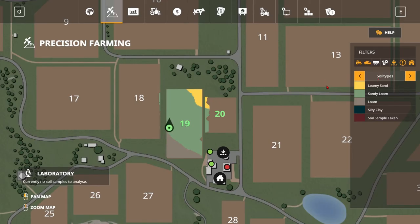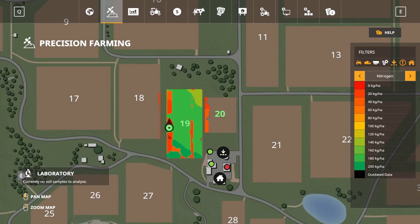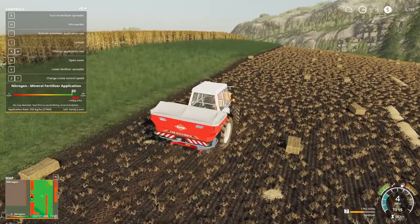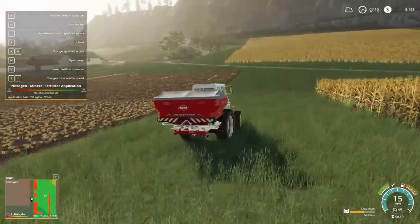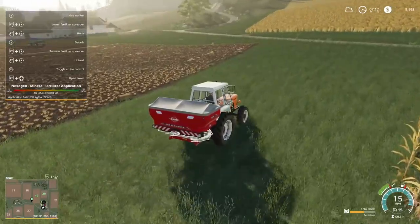We can't see the yield yet because we don't have any crops in, but that's kind of the basics — we would plant a crop and then see the yield. I don't know what's going on with this part of the field with the nitrogen, but the pH looks good. It's very, very interesting — a very interesting add-on.